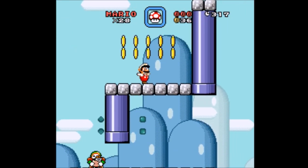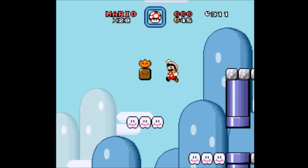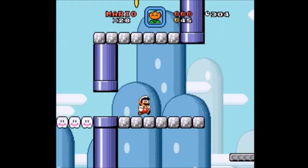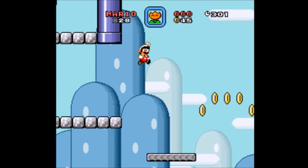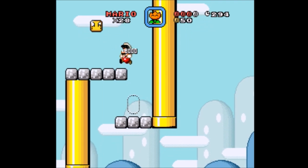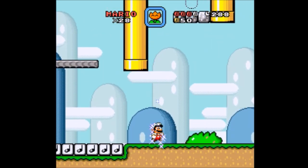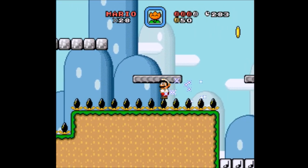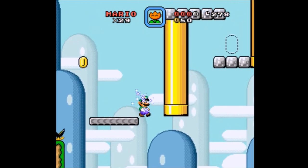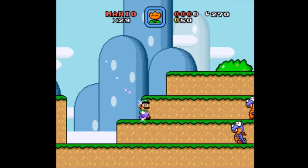Run up here. That guy got dodged expertly. Not. The game is not pulling any punches there. I'm assuming I go down here — thank goodness I actually do. I'm kind of curious if there's something when I go back this way. I hope I don't need the star for anything over here, because I've already messed that up if that's the case.